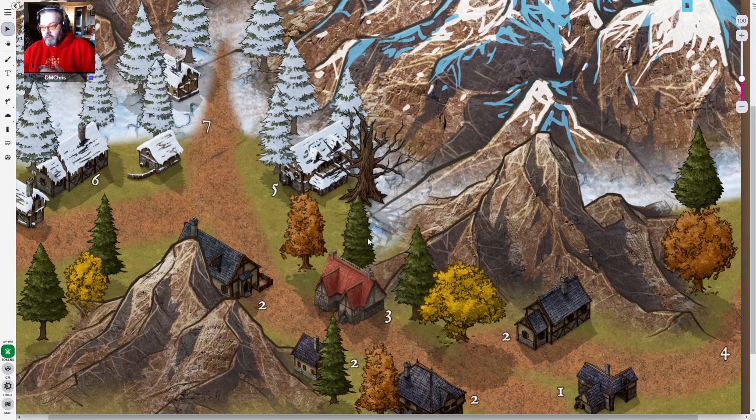Her lineage can be traced back to her great-great-grandfather who came here. There was an Electra mine that was really the founding source of the village. It has long since petered itself out and been mined to the last pebble, but the community has remained.